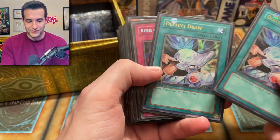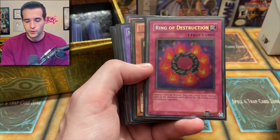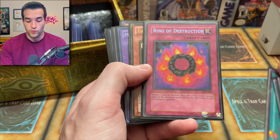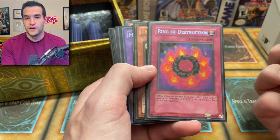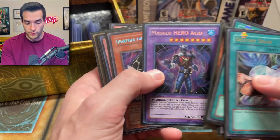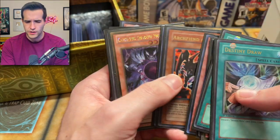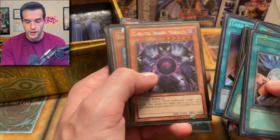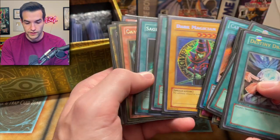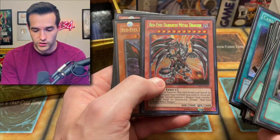Then we have Destiny Draw and the Ring of Destruction — that's not a reverse secret rare by the way. If you don't know what a reverse secret rare is: the normal pattern goes one way for secret rares, and the reverse secret goes the other way. If you have a secret rare like that from old school it probably adds a little bit of value. It can only happen on 2002-2003 cards, maybe 2004 on a couple — if it's a newer card it's probably not going to happen.